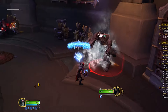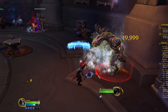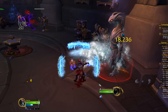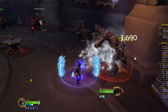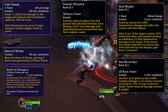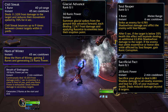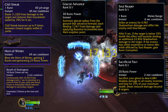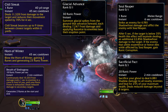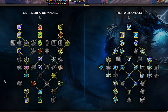Finally, there's Breath of Sindragosa. This talent makes you breathe out frost damage for as long as you have runic power, but it costs 18 runic power per second, draining your runic power until you run out while dealing a decent amount of frost damage to targets in front of you. Breath of Sindragosa and some other talented cooldowns are more specialized and only used in certain scenarios — most aren't advised to be taken too often, with the exception of Breath of Sindragosa, which has its own specialized build.